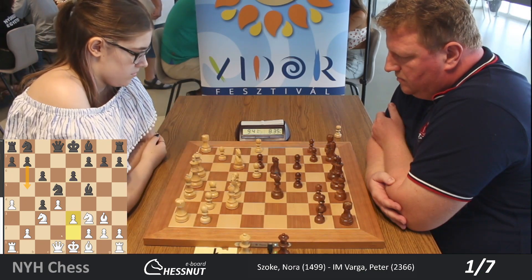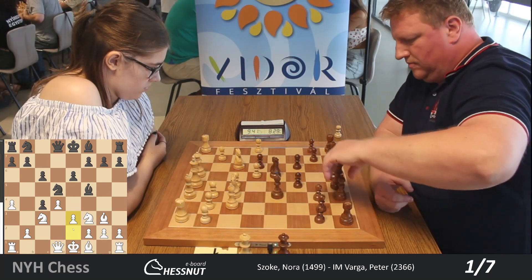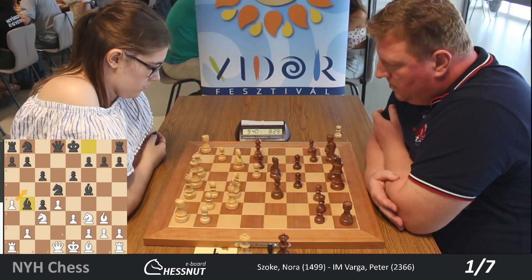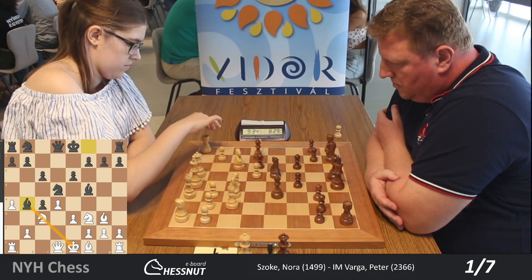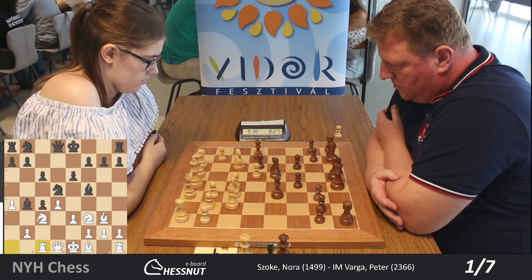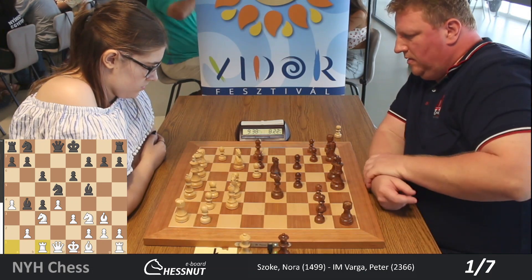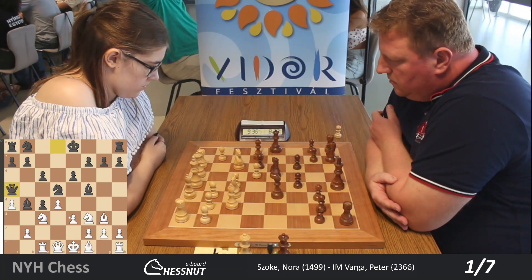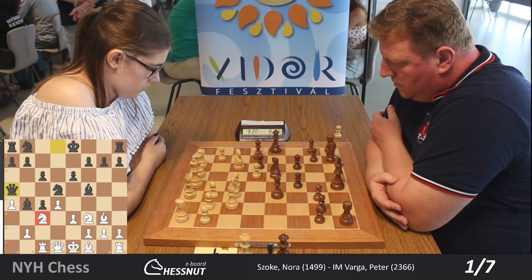White plays e3 correctly — she didn't blunder e4. Now Peter is playing Bb4. This is called the pin — more specifically, it's called the absolute pin, because the knight cannot move for legal reasons. Moving the knight would be illegal.